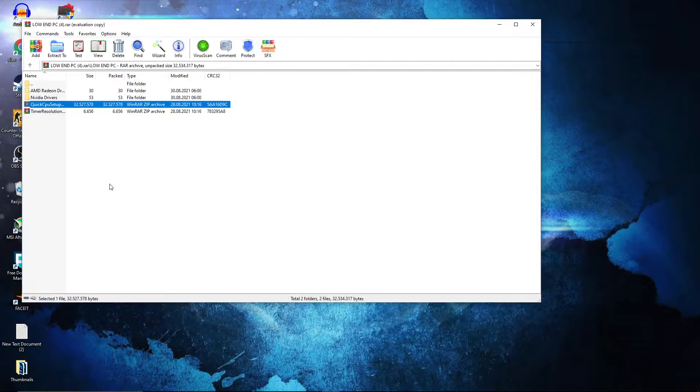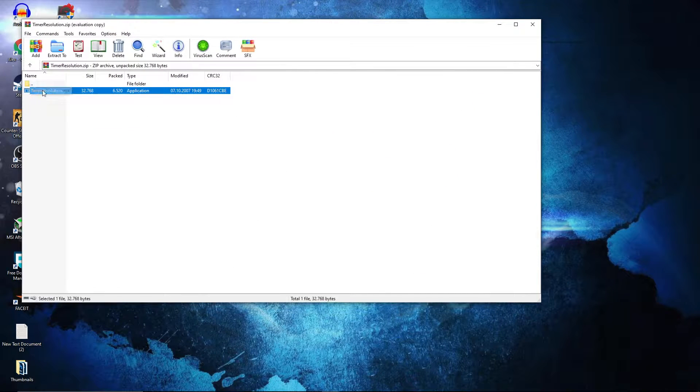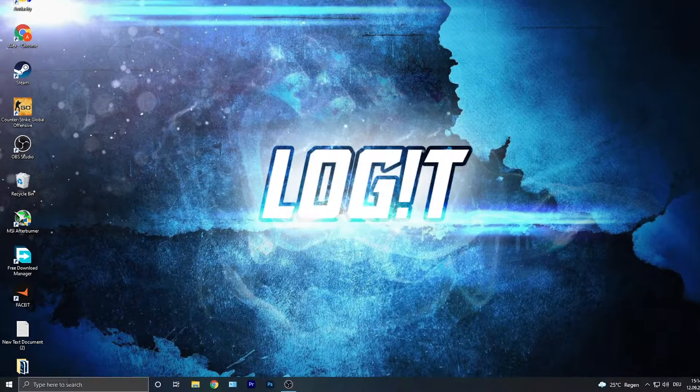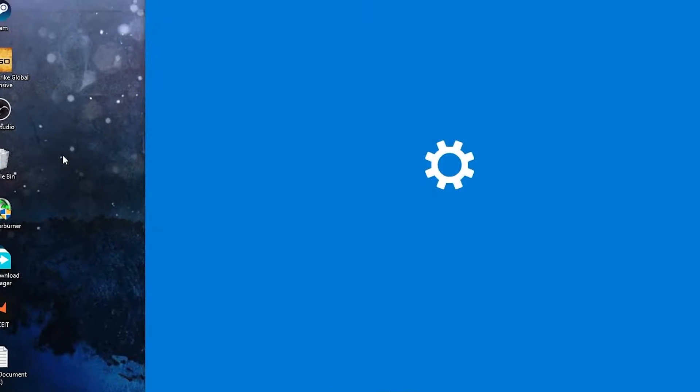Open the pack, double click on Timer Resolution, double click again — this page will pop up. When you play a game, you have to press Maximum and minimize this page. When you are done with the game, press Default and close the page.